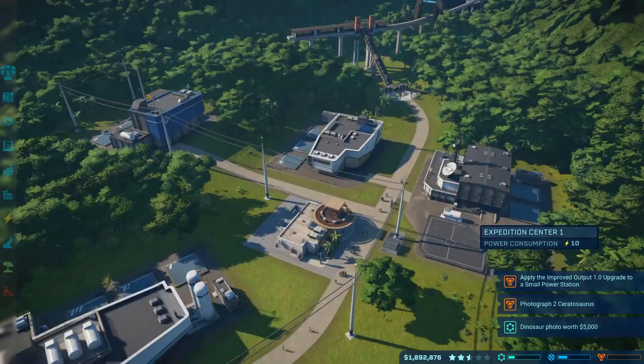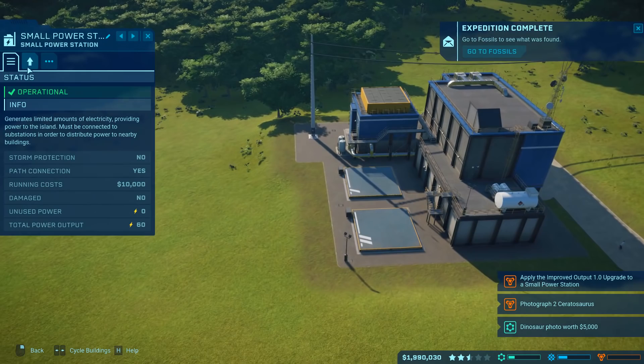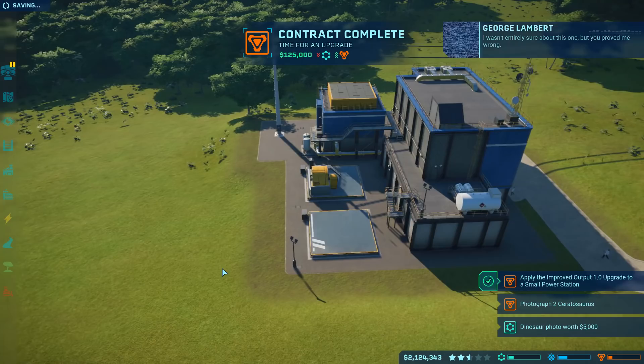Quests are the lifeblood of this game. Let's go finish up this one quest - we need to apply an improved output 1.0 upgrade to a small power station, which will give us some more power. It increases power stations by 14% but introduces a 5% risk of a power outage - so basically we're overclocking our power stations, which could end badly. But you proved me wrong - we got 125 grand for doing it, so it is definitely worth it.